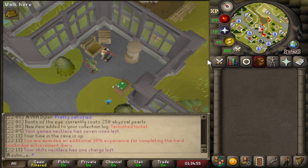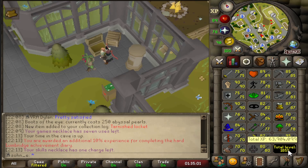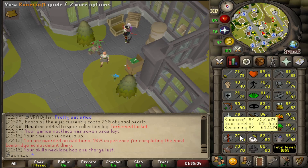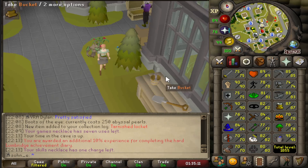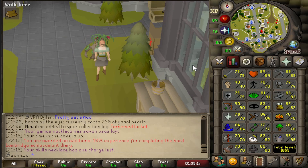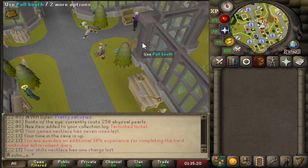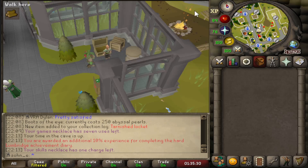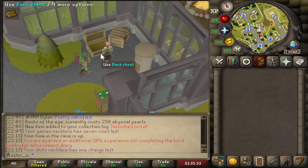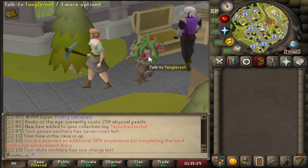That was pretty fun — we got a lot of nice XP. We now have a total of 1855 XP and a good amount of Runecrafting levels. It took a little longer than expected but wasn't too bad. I was kind of jealous of how many people in that minigame have a dragon pickaxe — all we have is our lame rune pickaxe. Maybe we'll grind some wilderness content to get a dragon pickaxe.